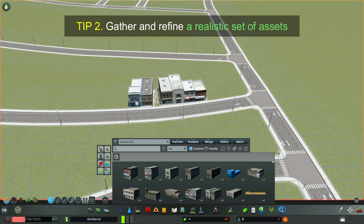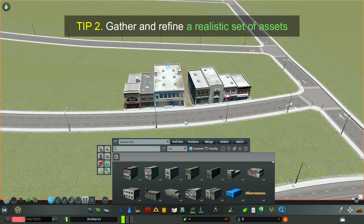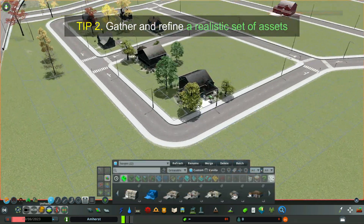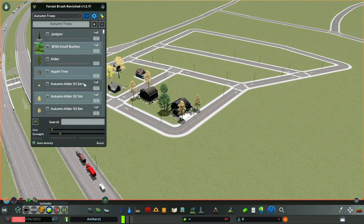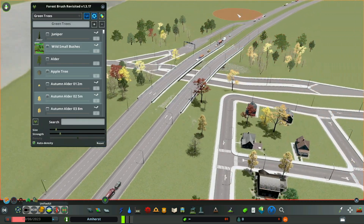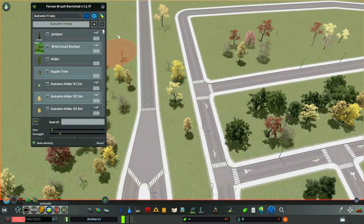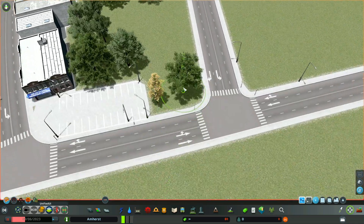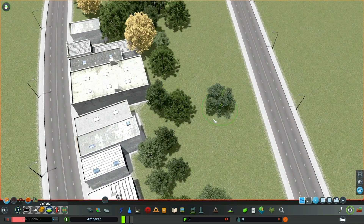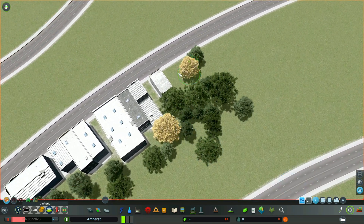Tip 2: Gather and refine a realistic set of assets. This takes quite a bit of time and it's one of the more enjoyable parts of the game. Create realistic tree brushes with Forest Brush Revisited. You can refine your collection over time by using Bob and a skip text file to remove the vanilla game assets. I use the Find It mod and tag my assets to make them easier to find.